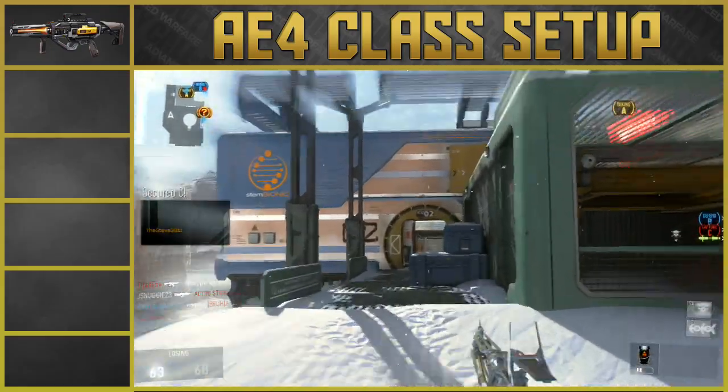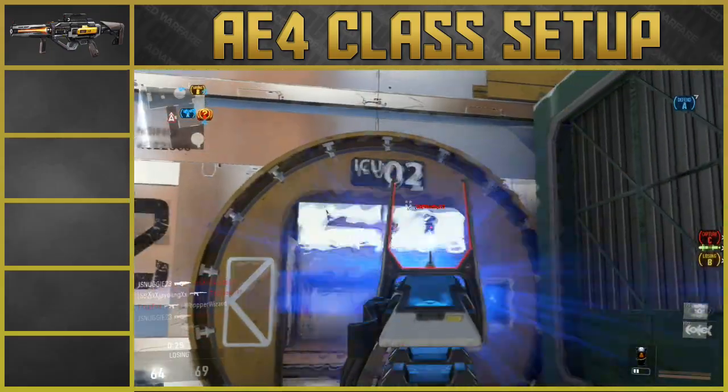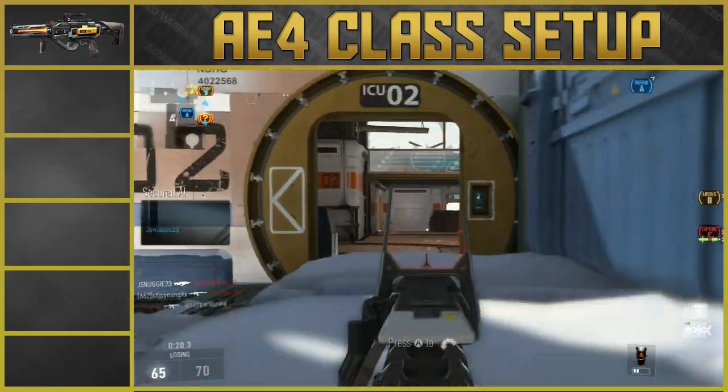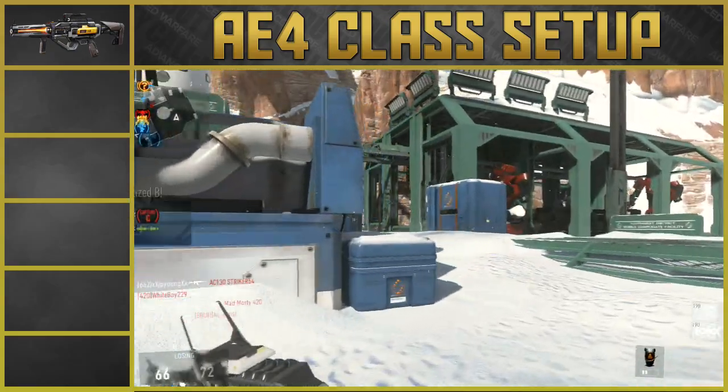The Widowmaker gives you plus one accuracy and minus one fire rate, but in my opinion I cannot tell a difference between the Widowmaker and the base AE4. It could just be a glitch in the game, or it could just be me, but I genuinely can't tell a difference.